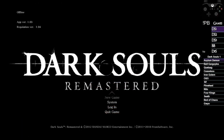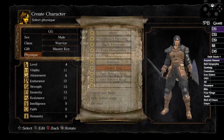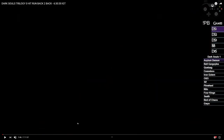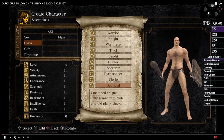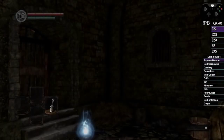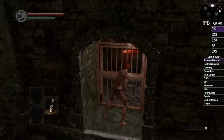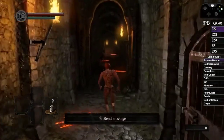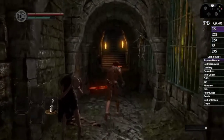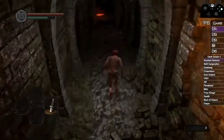The character class we're picking is the Warrior, and the starting gift is the Master Key. It doesn't matter if you pick male or female — no hitbox difference. You can pick other classes, but the Warrior is well-rounded for the weapons we're going for. The main weapon we're building toward is the Crystal Halberd, and I also grabbed the Giant Blacksmith Hammer — that's good for Seath and Four Kings, anything weak to lightning.